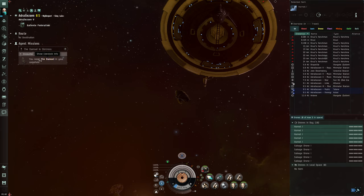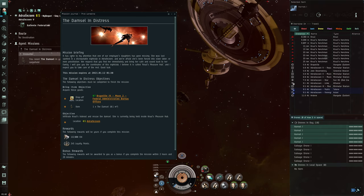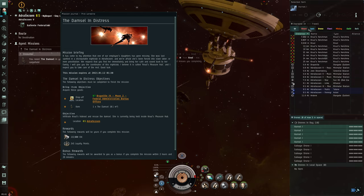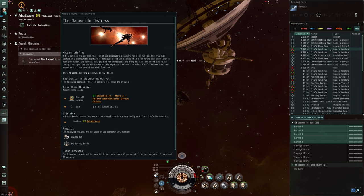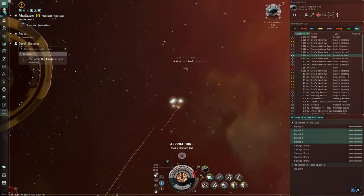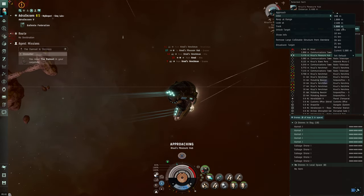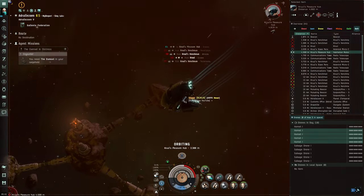This mission requires killing a structure — the pleasure hub, I think. She's being held for slave labor. We go towards that and take it out. If you're blitzing, that might be all you need. You can go to the structure and shoot it. When you're supposed to orbit, you can hit W and set your default orbit. We'll start shooting it and launch our hornets.